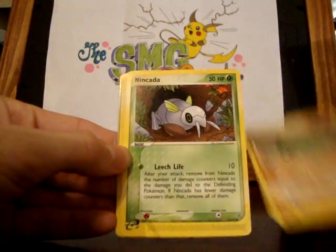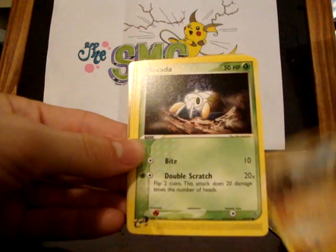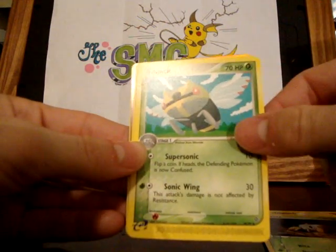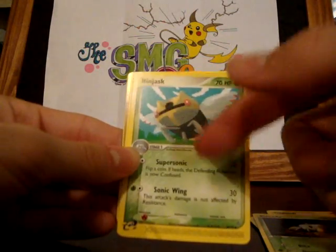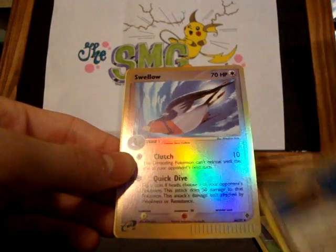Geodude, Nincada, Trapinch, another Geodude, Nincada, Nincada. Really looking forward to trying to get Shedinja in a holo. Bellossom, Swellow Reverse, and a Magneton.